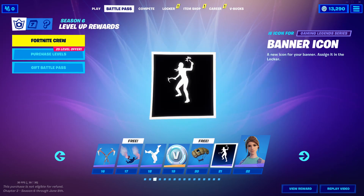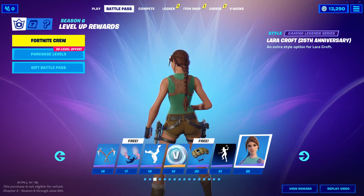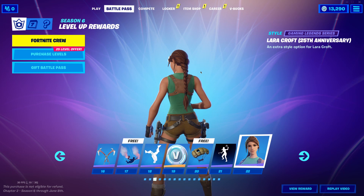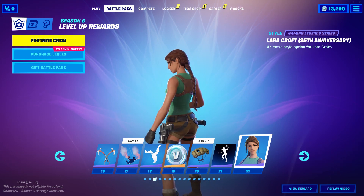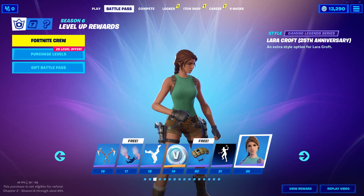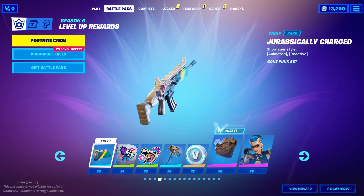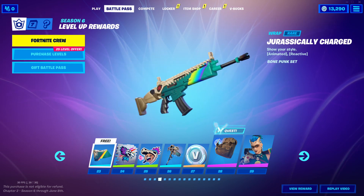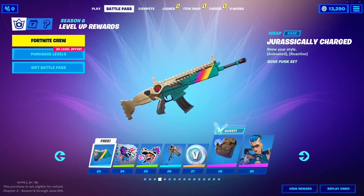Tier 21 is a banner icon. Tier 22 is this style of Lara Croft, and this is what I was talking about with the longer hair — I want more skins with long hair, please Fortnite. I love this, she's so cool, I love this style of her. That's an interesting wrap — Tier 23, the Jurassicly Charged. That's really cool.